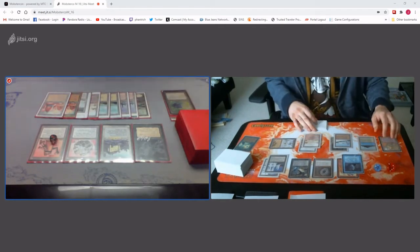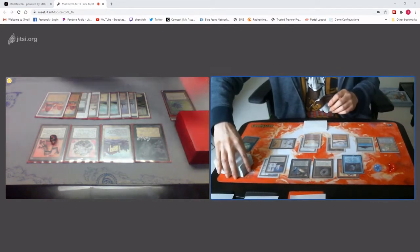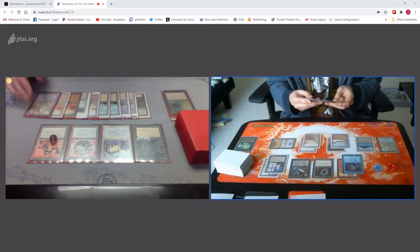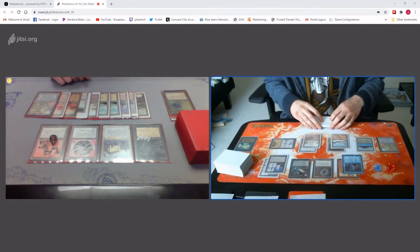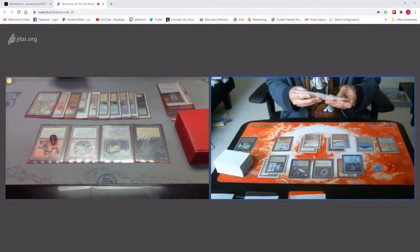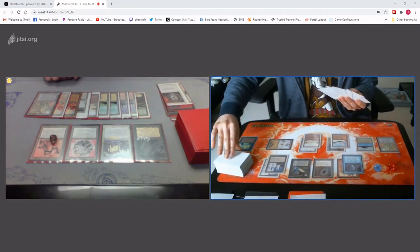Are you done after that, Jeff? Yeah, I'm done after that. I'll play my own Maze of Ithgook. And end step I will Millstone you. Yep. Fireball. Disenchant. Untap. Ivory Tower triggers on the stack. 7 cards. I will library.